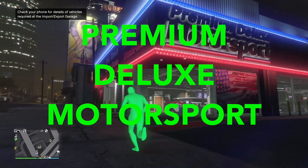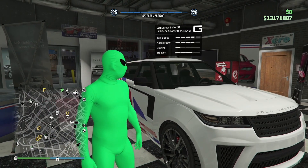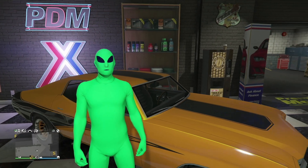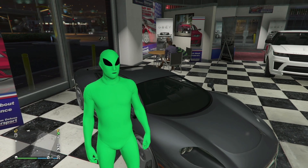Heading over to Premium Deluxe Motorsport, we have many new cars in here for the week. Our first vehicle is the Baller ST. Our second vehicle is the Bravado Yuga Classic. The next vehicle is the Declassy Tulip. The next vehicle is the Karen Everon. And lastly, we have the Ocelot Penetrator.